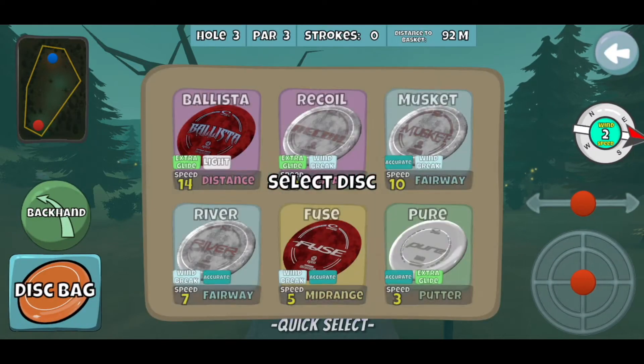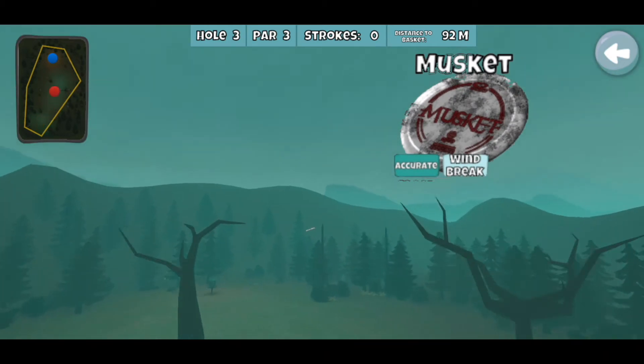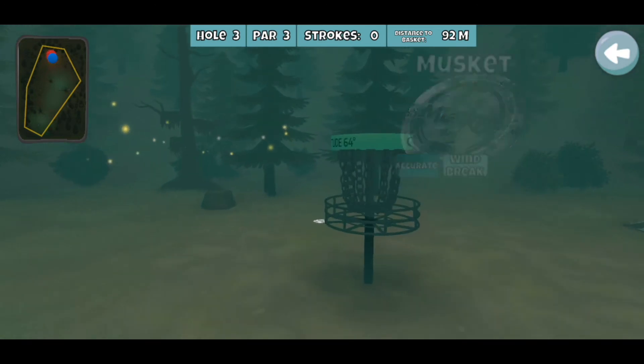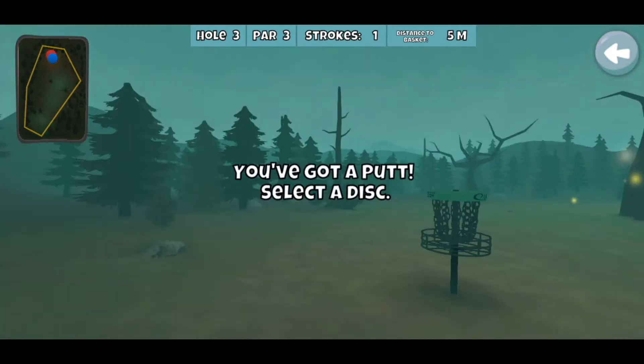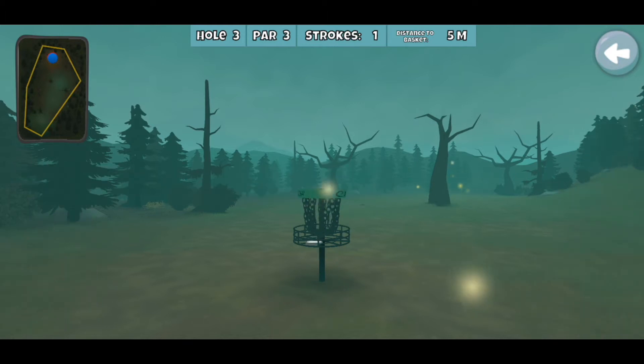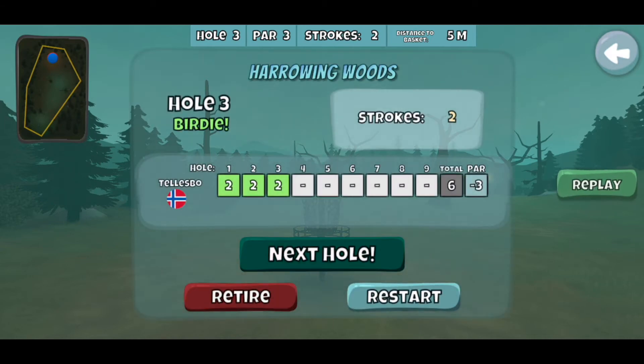This whole hole — hyzer Musket to help cut through that crosswind again. If I have a helping wind I'll probably go a River and let it help push it, but the Musket just does a better job of pushing left into that crosswind than a River will. So I'll chest that into that every time. All birdie holes so far, doing well.